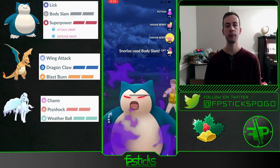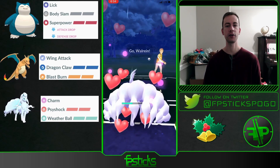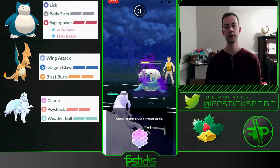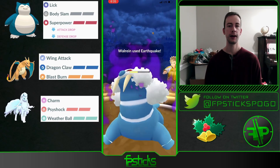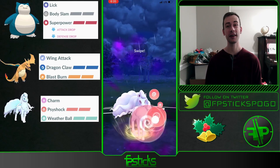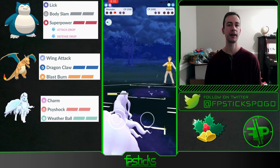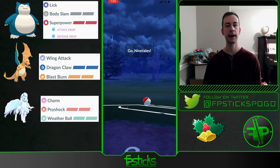Earthquake from Walrein will be more threatening than Body Slam or Superpower from the Snorlax. Out comes the Walrein again — I will shield up the Earthquake. If they had baited me it would have been kind of scary, but I would have been able to reach this Ice Shard no matter what, and that is enough damage to take out the Walrein. Good game.